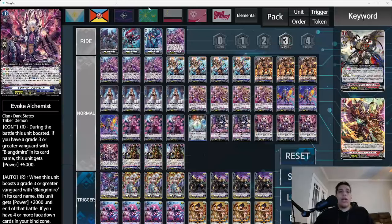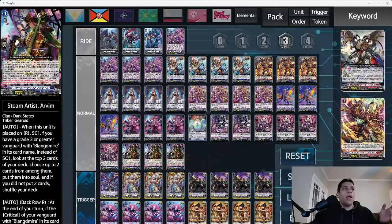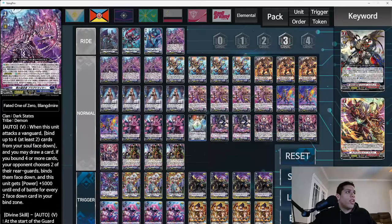It's only supporting standard right now, which is fine. He doesn't update as fast as Card Fight Area — whereas Card Fight Area will have new cards within a day, because he's doing it all by himself he waits until the entire set is released and then puts it all in at once. That's why we actually have some cards here from Divine Set 2.